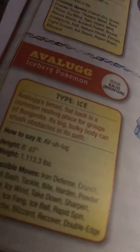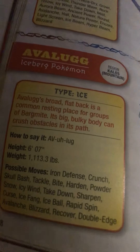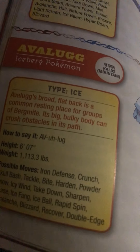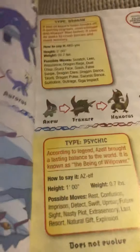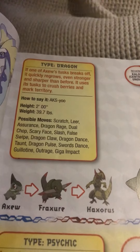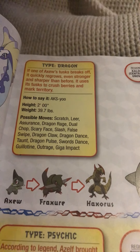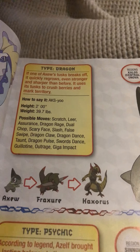Avalugg, the iceberg Pokémon. Avalugg's broad flat back is a common resting place for groups of Bergmite. Its big bulky body could crush obstacles in its path. Check out that big boy — holy cow. Axew, the tusk Pokémon. If one of Axew's tusks breaks off, it quickly regrows, even stronger and sharper than before. It uses its tusks to crush berries and mark territory.